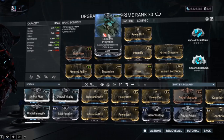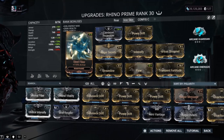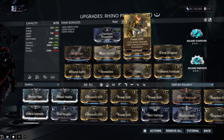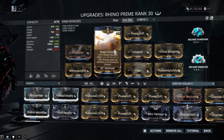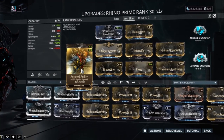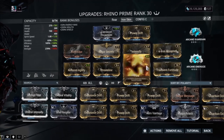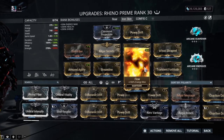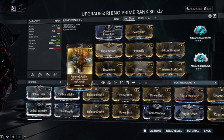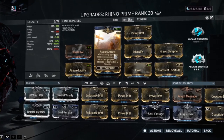Next up, Iron Skin: same augment, same aura — Steel Charge — Power Drift, Steel Fiber for more armor, Augur Secrets for even more strength, Intensify for even more ability strength, Transient Fortitude for more power strength, Iron Shrapnel to replenish Iron Skin at will, Prime Flow or normal Flow for energy max, Streamline for efficiency, and Armored Agility for more armor. Remember, the more armor you have, the more hit points you'll have towards your Iron Skin — same goes for power strength.